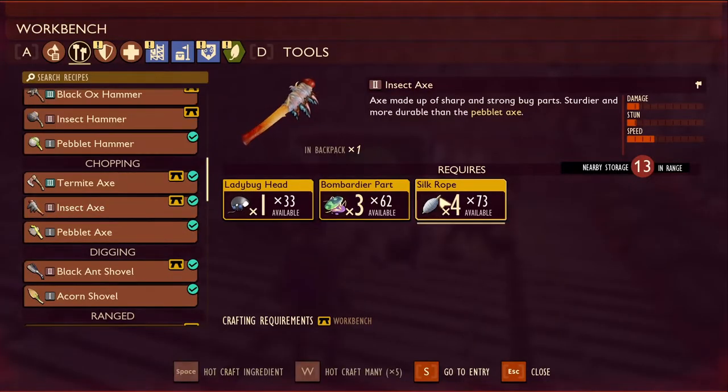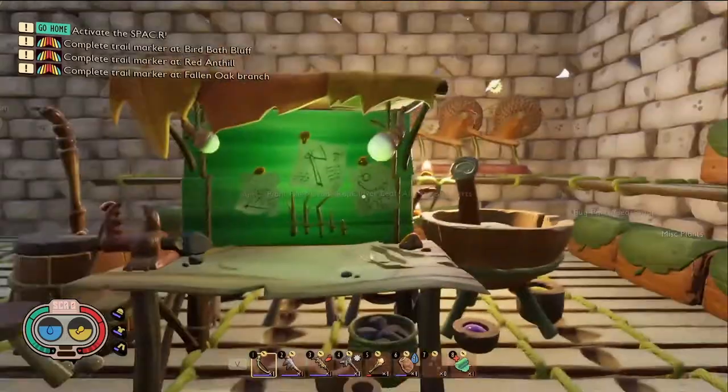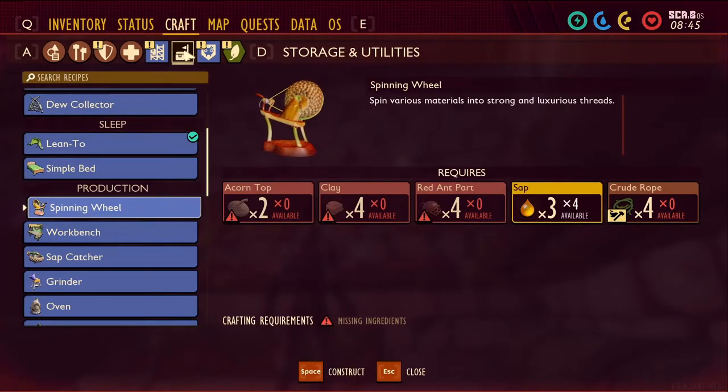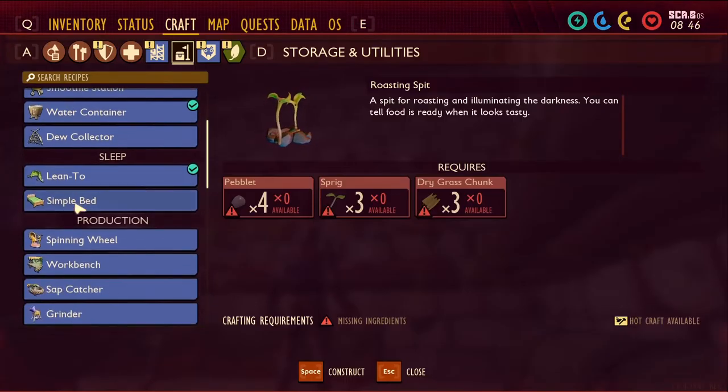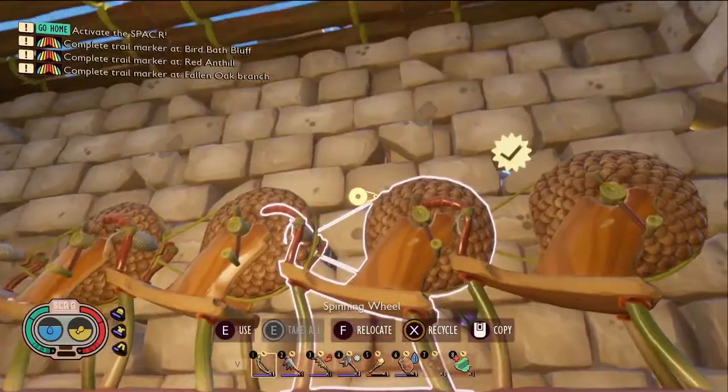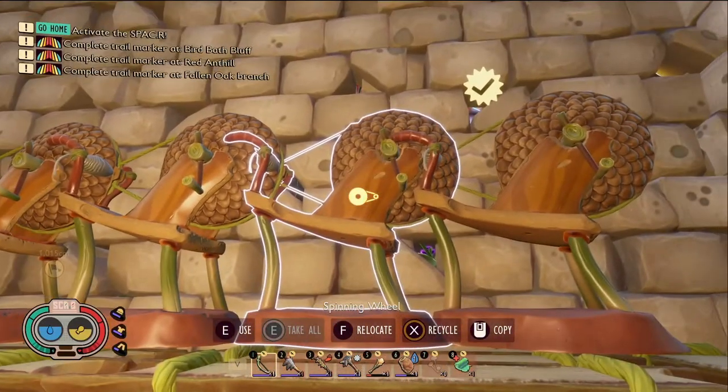For our last resource — silk rope — it's going to be a little bit more tedious. We're going to want to build a spinning wheel. If we go over here, you can see how it's crafted: two acorn tops, four clay, four red ant parts, three sap, and four crude rope. I won't be going over how to get all of that — just research all of these and you'll get the spinning wheel blueprint. Then you'll place it and go get the web fibers.